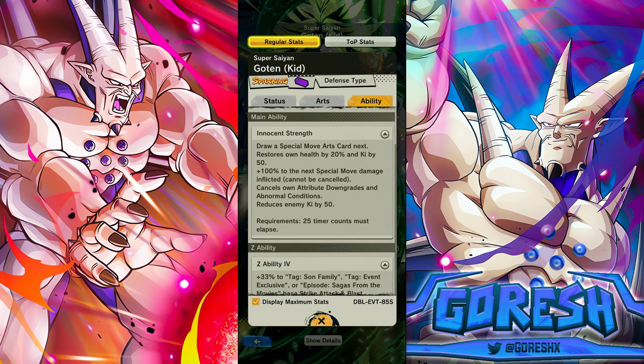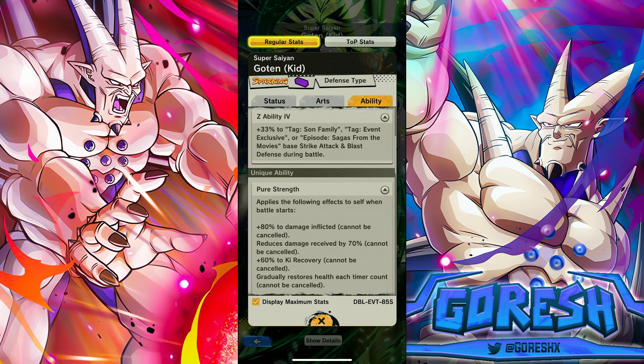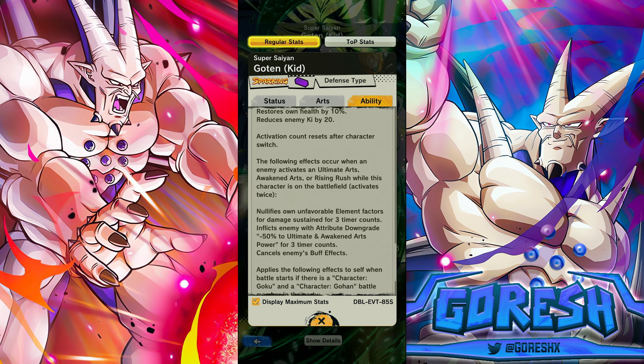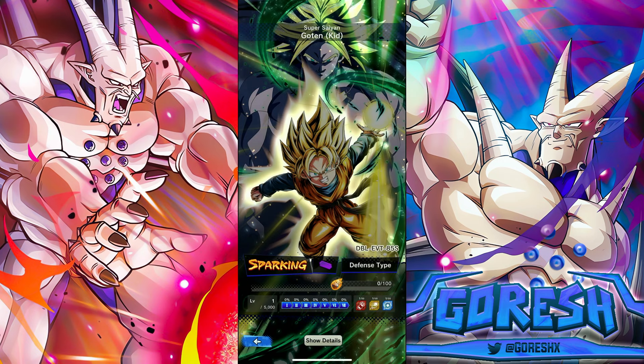He seems pretty decent. A defensive type character without a super disrupt like Evil Buu at half health, or an endurance, is a little questionable especially as a free character — but he has very good defensive stats, decent disrupt, and the buff removal. If you pair him with an endurance unit you can survive a Rush. He seems okay as a free character, pretty decent overall.